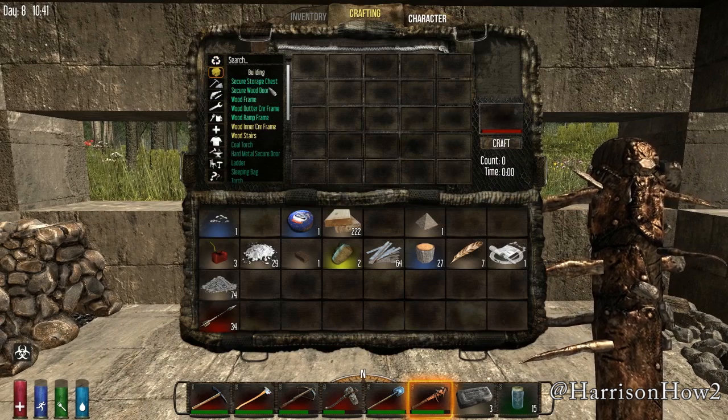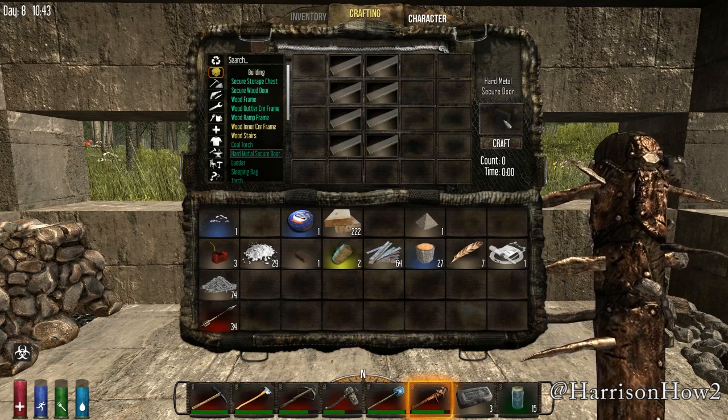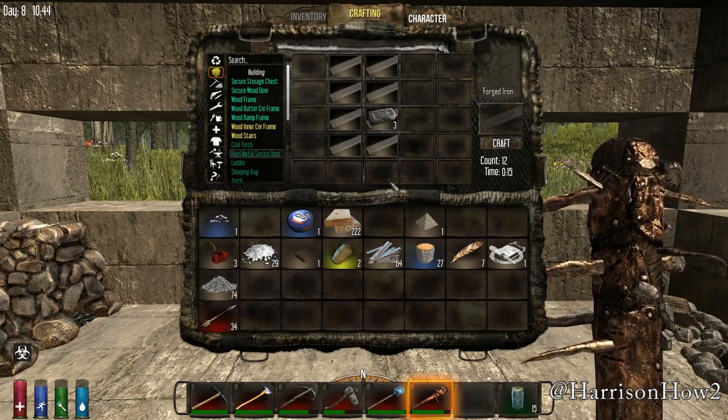As you can see here, we're going to click here on the top of the house. We're going to build a hard metal secure door. We're going to need these pieces of metal — it's forged steel. So we're going to take our iron ingot and put it in the center of our crafting window and craft those.